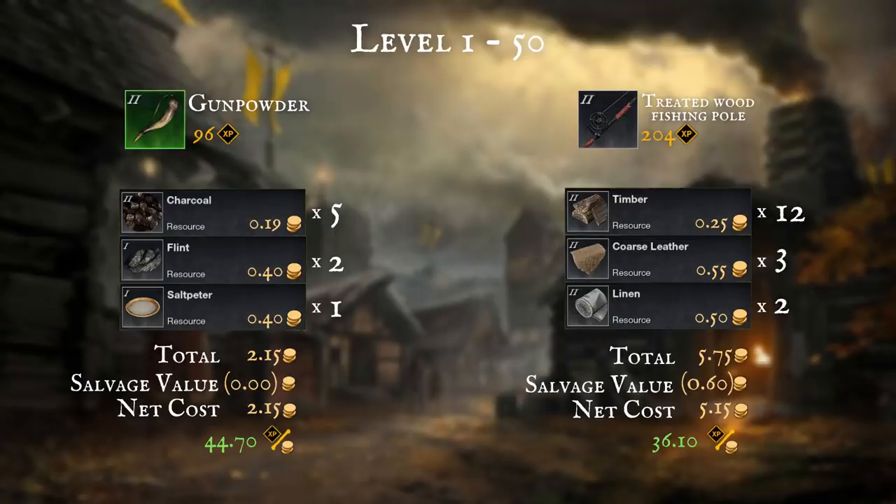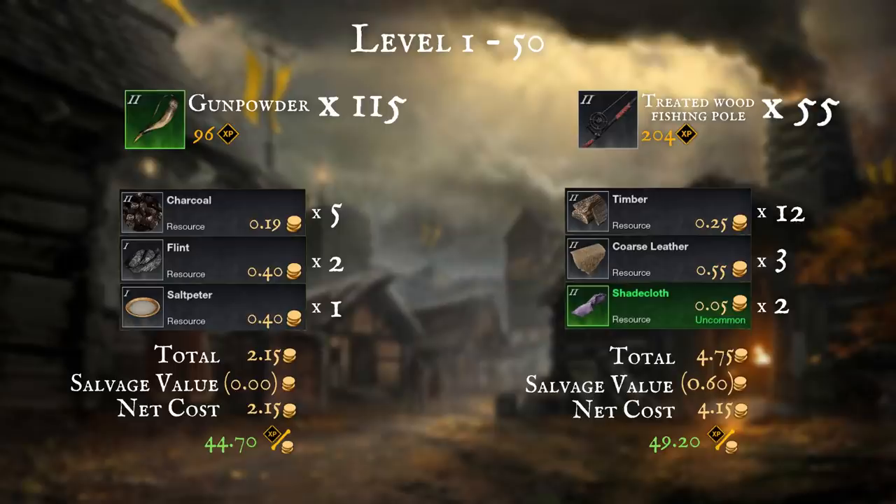I substitute out the high linen cost for shade cloth, as I still had loads of these left after levelling armouring, which cost me 0.05 each, and it pushed my XP per gold up to 49.2. You will need to craft either of these up to level 50, which requires 11,025 experience, so it will take 115 gunpowder or 55 treated fishing rods.